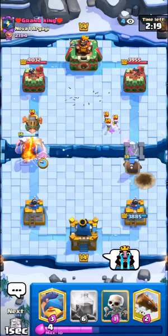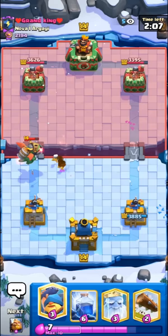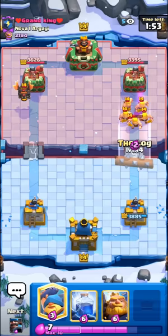It's gonna be kind of hard here — really hard to kill the Inferno Dragon. I'll go for the E-Spirit just to reset it, maybe get like one or two RG shots. Okay, just one shot. I'll go for the Skellies onto his Inferno Dragon — it's gonna be so hard to kill it though. Yeah, it will be Lava Hound. I'll go for the Ghost here on the right side to apply some pressure; he probably has to respond to it with something.